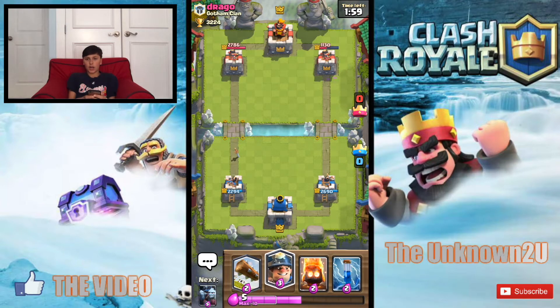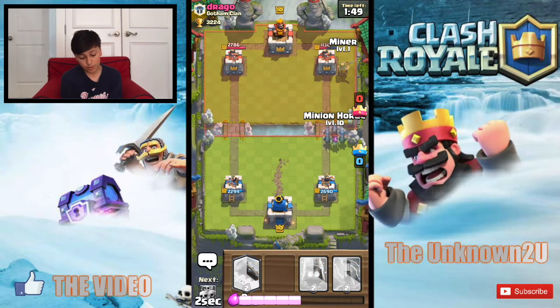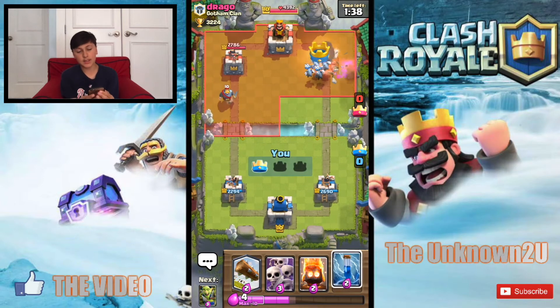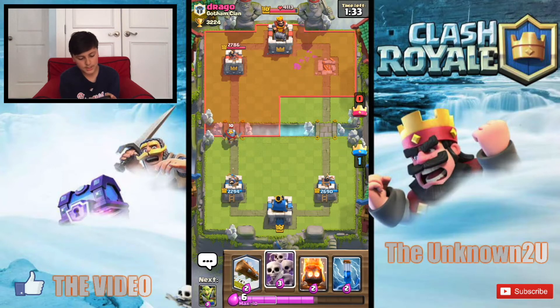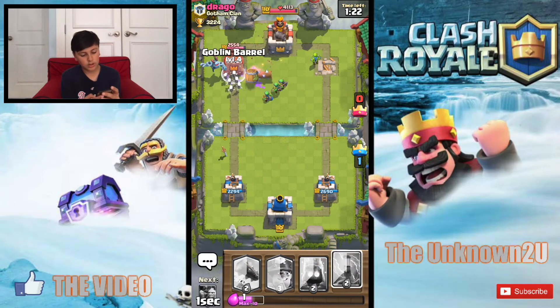The stab goblins really do so much work, I really like stab goblins. Basically we have the miner again — you can pretty much push from any point in this deck, it's amazing. Boom boom — he already used it, three elixir disadvantage for this. eWiz going down easily, miner's gonna stay, tanking for those minions. He's gonna take the tower, that's really nice. I'm assuming he's gonna drop his graveyard off pretty soon. Let's just counter this with skeleton army.